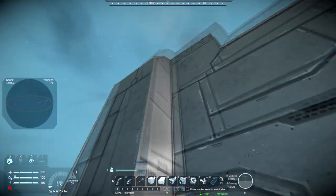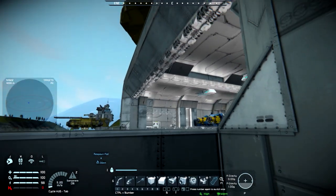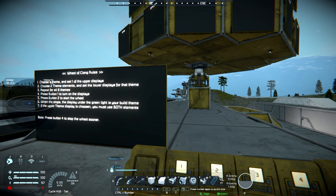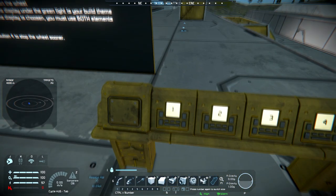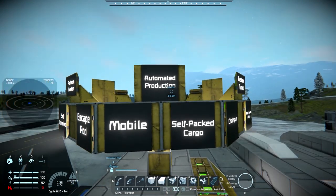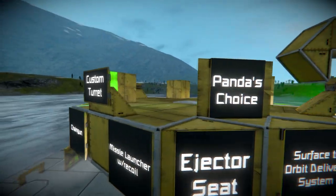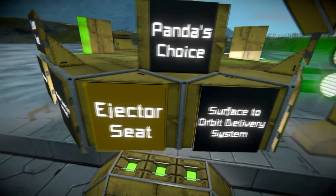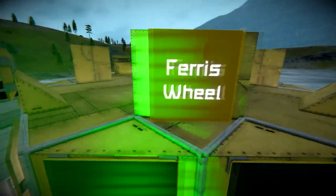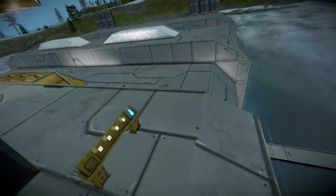Welcome back to more Space Engineers! Today we're doing a little bit of Wheel of Clang. We've got a bunch of themes set up and we're looking at: automated production, custom turrets, Panda's choice — you saw the ejector seat earlier — a modified surface-to-orbit cargo delivery, a Ferris wheel, a land vehicle, or aircraft. Those are our potential builds today; we're not sure which one we'll end up with.